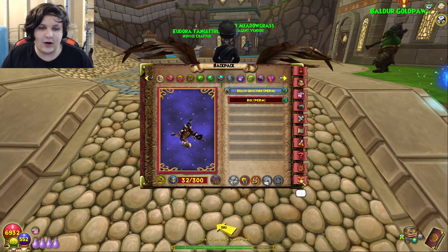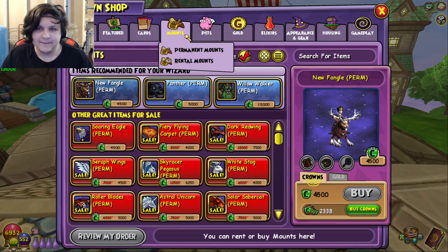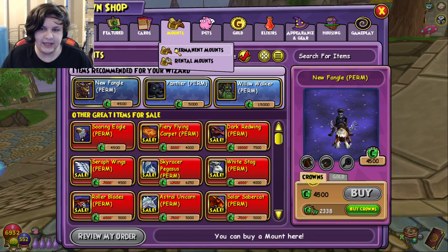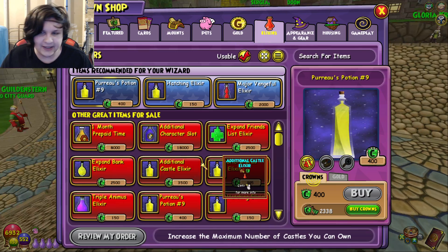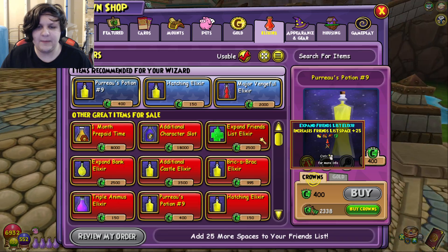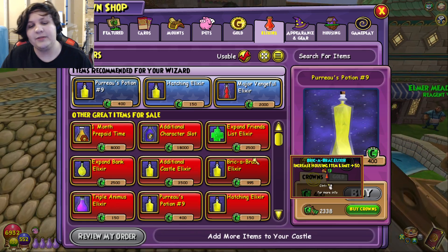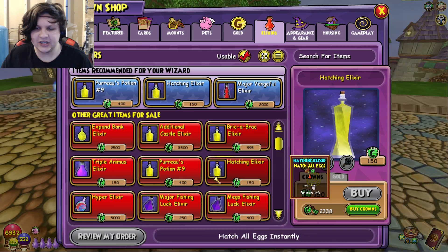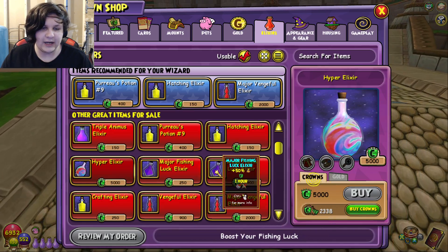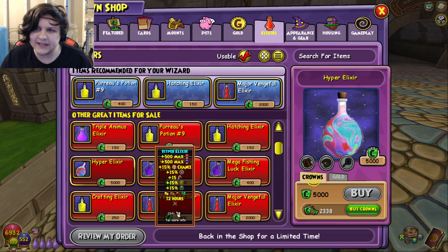Those are really all the things you'd want to spend crowns on — packs, or potentially a mount if you're early game. Other useful Crown Shop items would be energy elixirs if you're training a pet, potentially a backpack elixir if you want extra inventory space, a hatching elixir if you're hatching a pet, or — and this is a big or — you could consider investing in a hyper elixir.